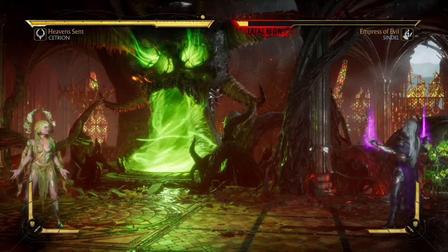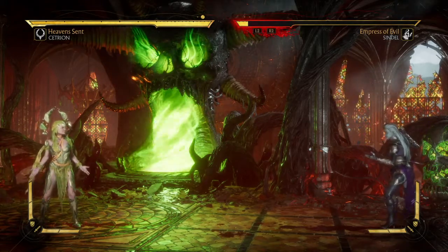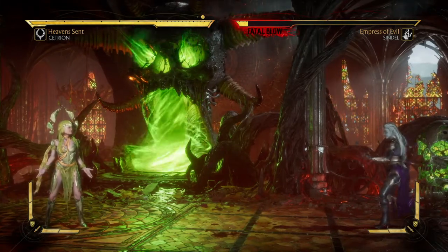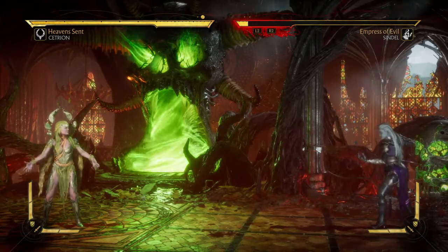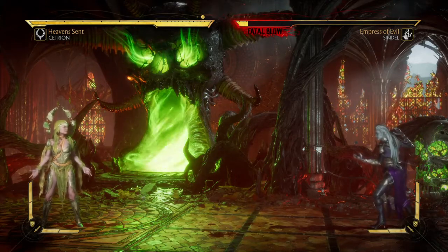Now of course, since it can't hit them unless they're in the air, the final move is going to have to come from the Boulder Bash while the opponent is jumping. Those are the requirements: number one, you need to finish the match with the Boulder Bash, and number two, the opponent needs to be airborne.